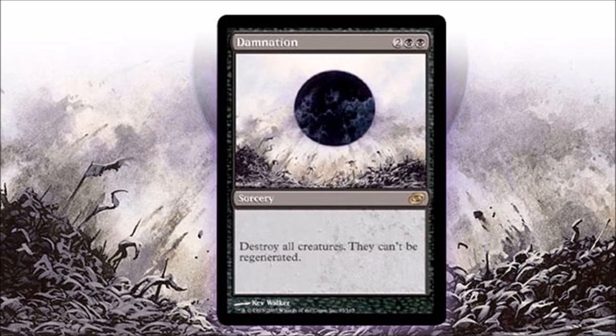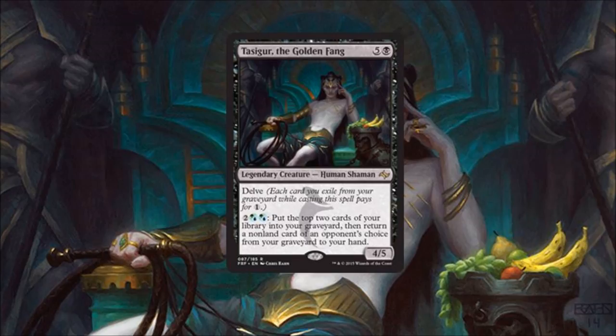Number five: Damnation. I'm putting Damnation this high because there is such a high demand for it in EDH, casual, and kitchen table Magic. People always ask for Damnation to be reprinted — in From the Vault, Commander, or any product with reprints, people will clamor for Damnation.